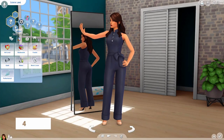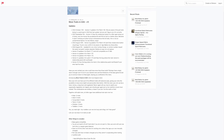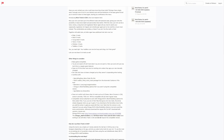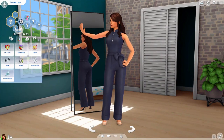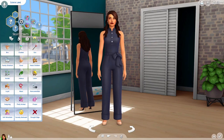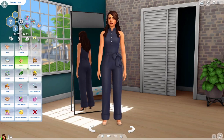This next mod is a CAS mod but also really useful for gameplay — it's the More Traits mod, which simply adds more slots for sim traits and lot traits. Adult, young adult, and elder sims now have five slots, teens have four, and children have three. You don't have to use all the slots, so if you want to keep it to three traits you can just leave the others blank. It's great because you can kind of just turn it off without much effort.